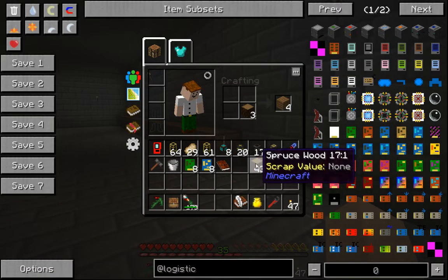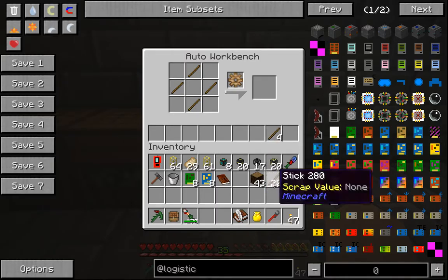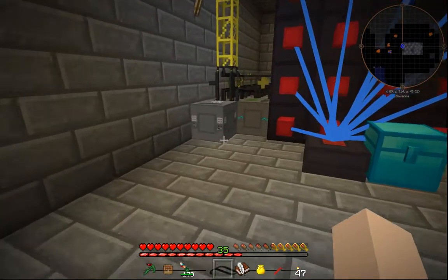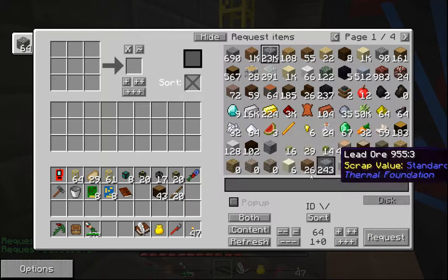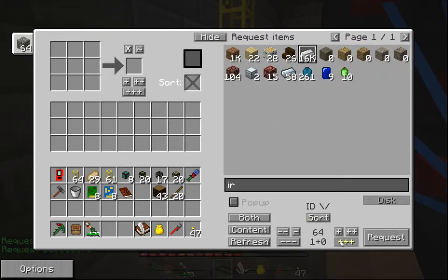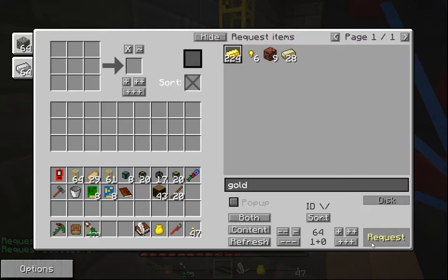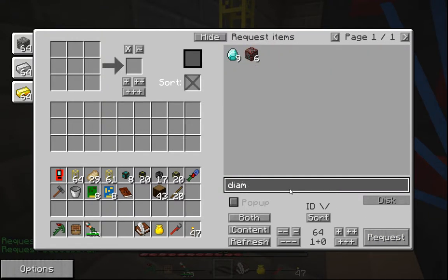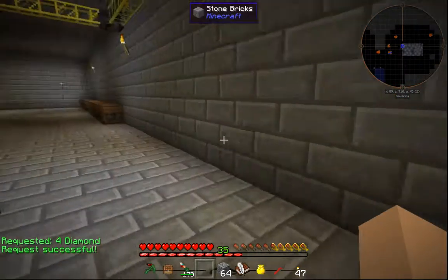I'm going to need a couple of things to get started. We'll make a wooden gear — I'll put four here. I'm also going to get some cobblestone, 64; some iron, 64; some gold, 64; and I'm going to need some diamonds — not 64, let's just do four diamonds. Stuff is starting to come in.